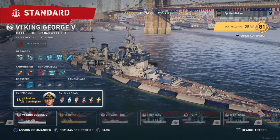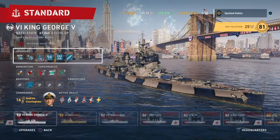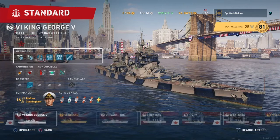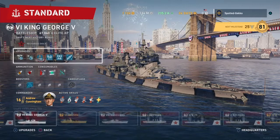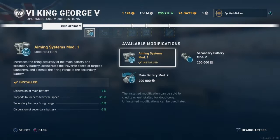Now let's first look at the upgrade slots. This is a fully upgraded King George the Fifth. Just so you know, when I first started this game the British battleship line was my initial line of choice, so there was a lot of trial and error back then. Now, first off, we have the upgrade slots: your aiming system, secondary battery, and main battery mod 2.